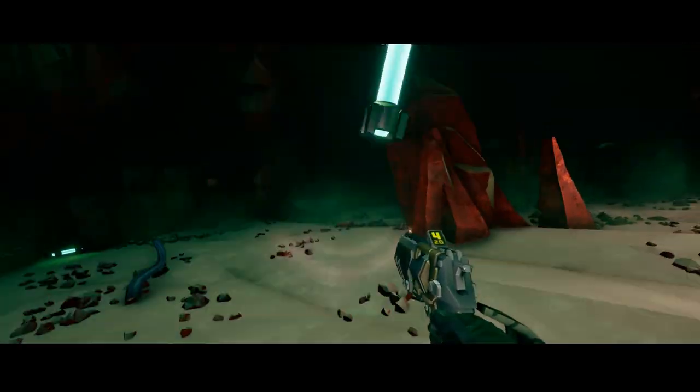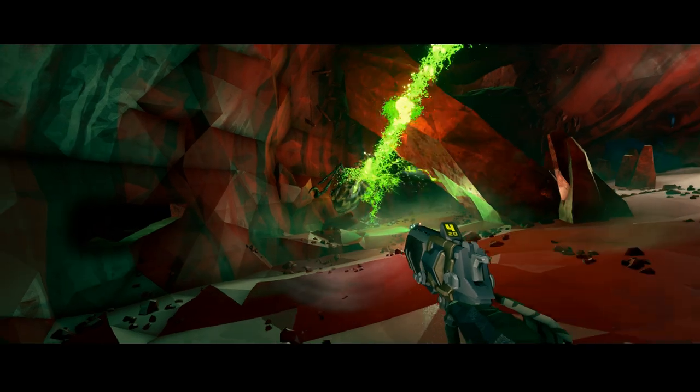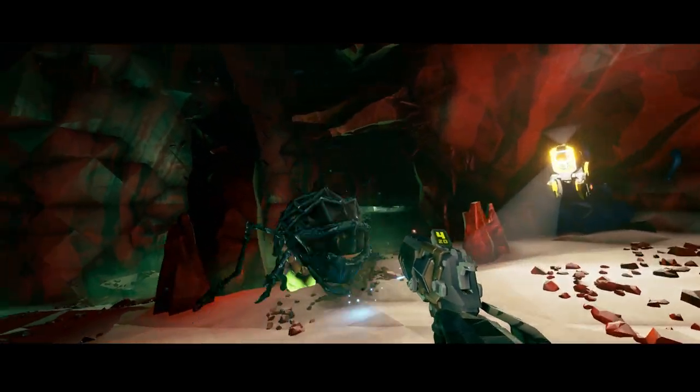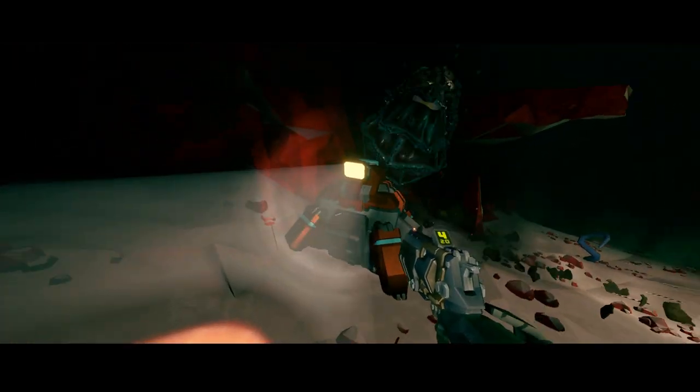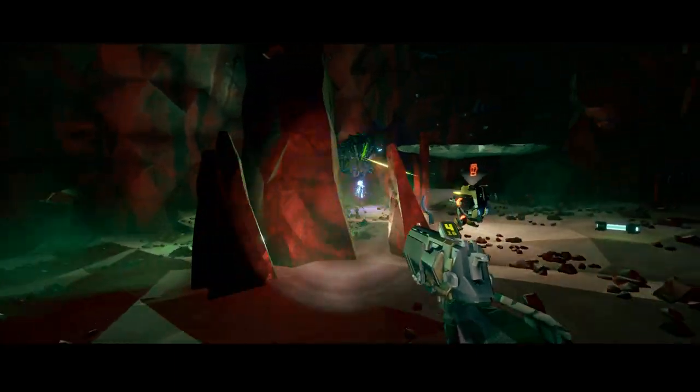The best way to deal with the Shellback is to wait until it uncurls and then unload on their underbelly. If that is not possible or they are causing too much of a nuisance, you can shoot down their outer shells by dealing 100 damage to each section and expose their weak spots.